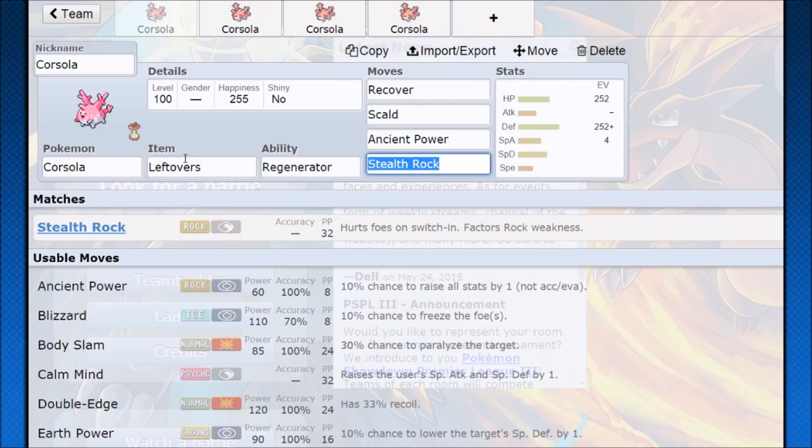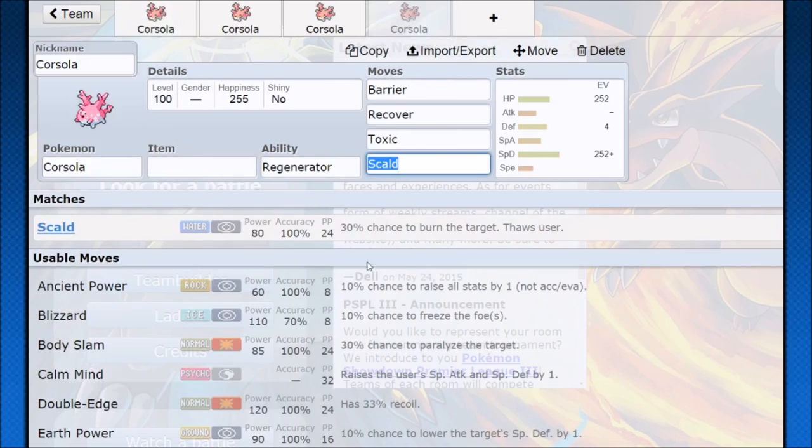That's really what Corsola is going to want to do: come in, maybe set up, maybe get tanky — no promises on that. But if it does, Ancient Power is just going to benefit you from there. Scald chip damage, and if you get the burn, that's really all you need to stall out your opponent through Recover. You can still safely switch out if you see a grass type, because Regenerator is going to let that happen, and then get back in and set up again.